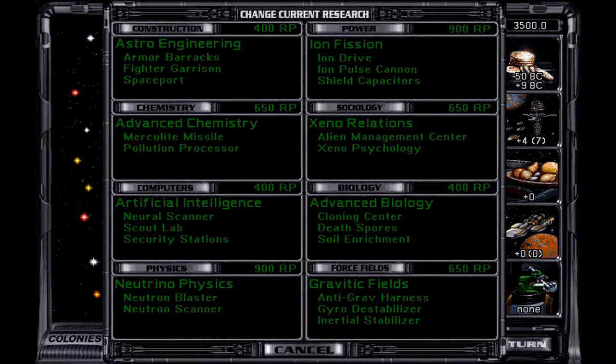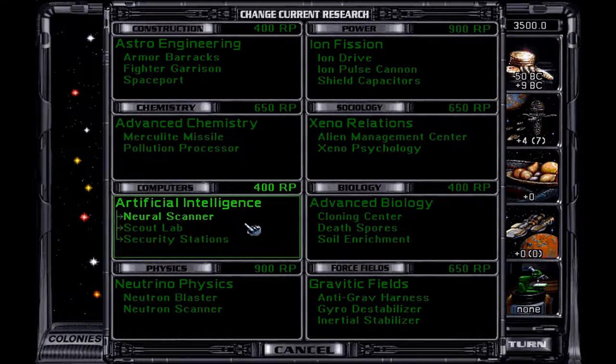I've chosen creative because I want access to everything. The first thing I'm going for is Computers, because I want to get Autolab and some technology. Then I'll move down to Gravitic Fields, Advanced Biology, and Sociology before coming back around. My goal is to have Autolab and ion or plasma cannons — when you get that far you're really up on the game. It's going to cost me 400 research points to get there. I only have 8 research points right now, so it's going to take me about 60 turns.